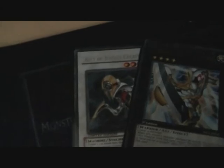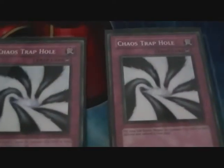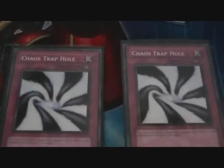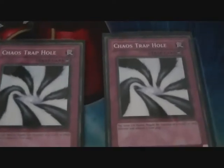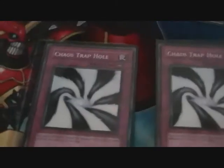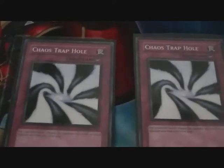Chaos Trap Hole also works against Synchro and Xyz monsters such as Number 39 Utopia and Evolzar Laggia, because Xyz and Synchro summons are classed as initial special summons. Chaos Trap Hole can also negate tribute summons, such as Caius. They tribute their monster for Caius — it goes to the graveyard — then you play Chaos Trap Hole. Caius is removed from play, its effect is not applied, and their monster that they tributed is still in the graveyard. I really like Chaos Trap Hole, especially against Dark World.